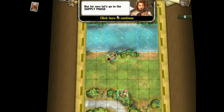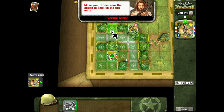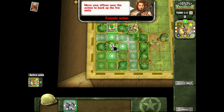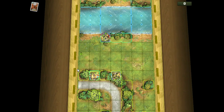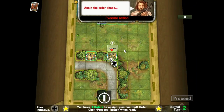My enemy moved into cover, so now we go to the supply phase, where again you can move units that did not receive an order token but they cannot fire. We're just going to move up and advance this unit into position. That's that — on to turn two.